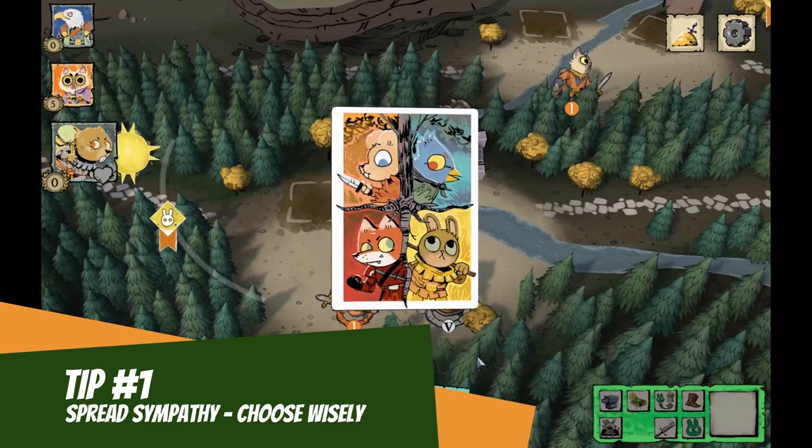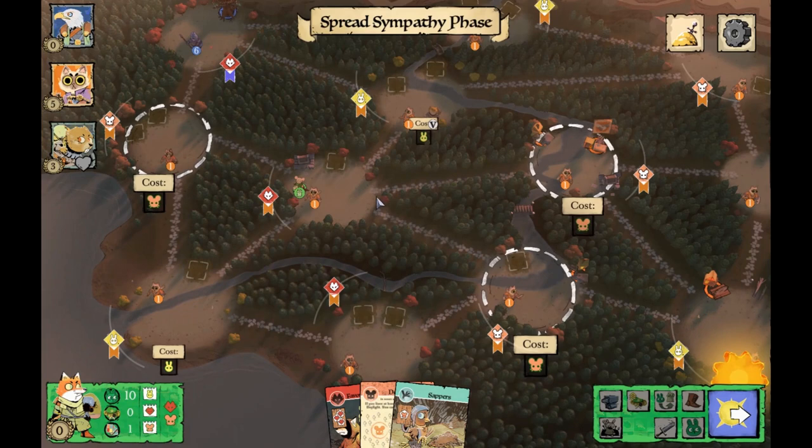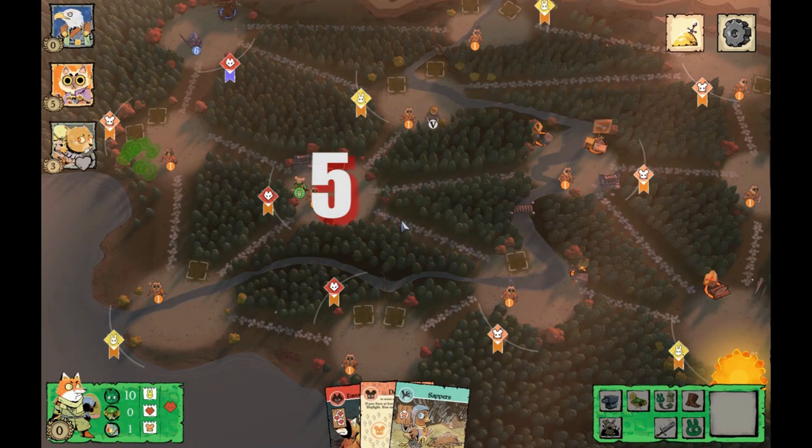Tip one: right off the hop, in the first birdsong turn, spread sympathy three times. Put these in central high-traffic areas where you think the Eyrie or Marquis are going to move — not where they currently are. You need to place more sympathy in adjacent locations, so corners aren't ideal. Being near the Vagabond can be a really great bonus as well. You want to create choke points so that other players need to travel through your area to give you cards.